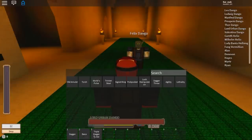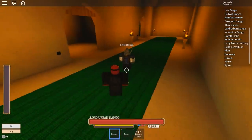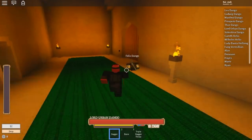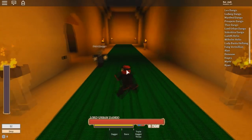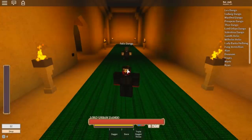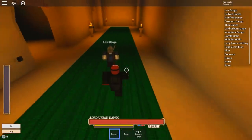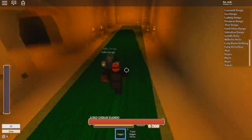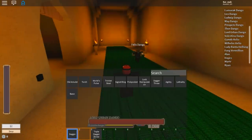Next is bane — honestly one of the best skills. When you use it, it lasts for a couple of seconds and basically teleports you to the person at mid-range, just like that. So if somebody's running away from you in a 1v1, you just teleport to them. I usually use this with agility — pop both at the same time because it enhances the speed and your chance of hitting them.